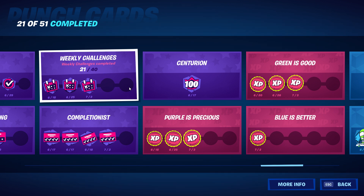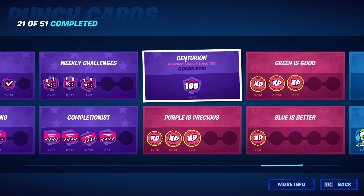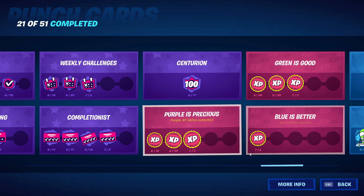I think this one will finalize somewhere around week seven or eight because they don't seem to expect you to complete all 51. Centurion — reached season level 100 — that was quite easy by watching the battle pass. Purple is precious — I believe there are only 10 XP coins on the map and I have those 10 completed out of 15.